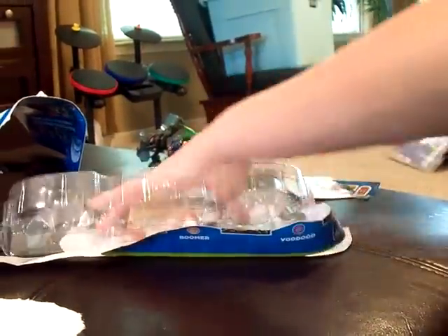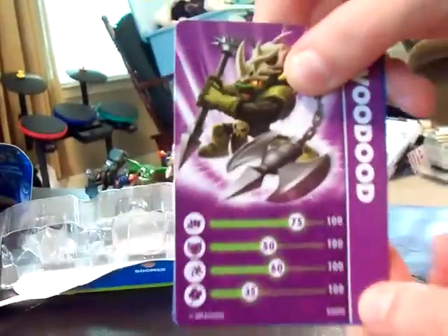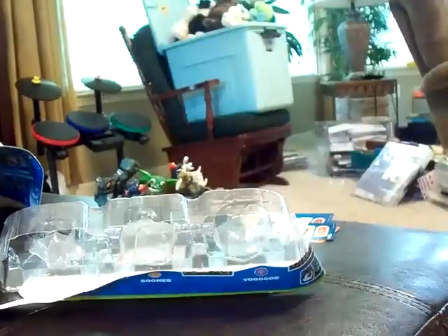Now we'll look at Boomer's card. Here's Boomer — he looks pretty good. There's his sticker. And now the last one: Voodood. His Attack is 75, Defense is 50, Agility is 60, and Luck is 35. And this is Voodood's sticker.